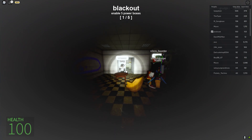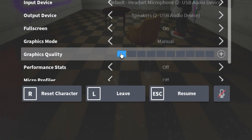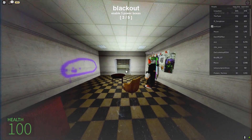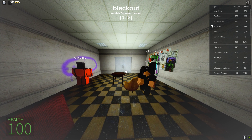Our first improvement is going to settings and lowering our graphics quality to the lowest possible. As you can see, it actually helps out a lot in seeing in the blackout areas when you have the flashlight on.